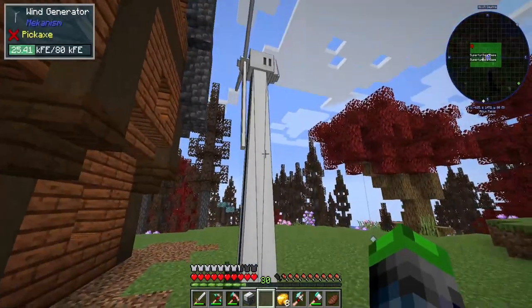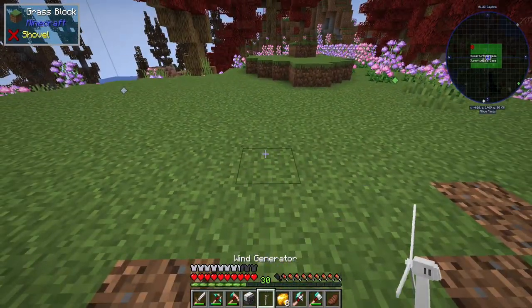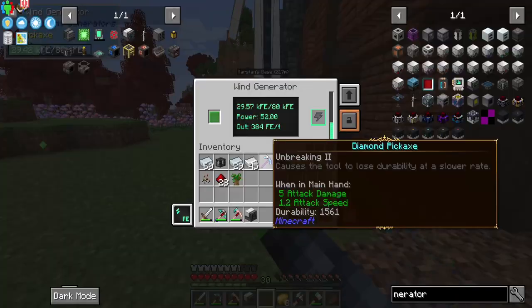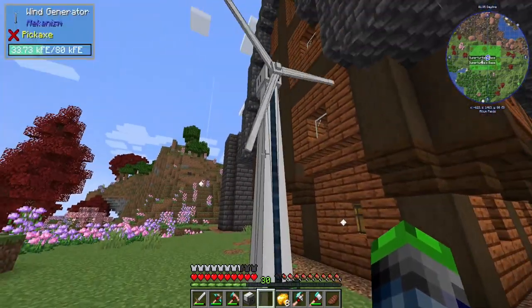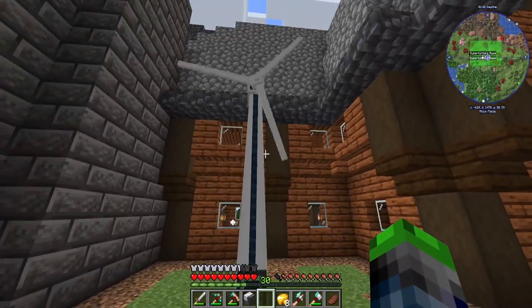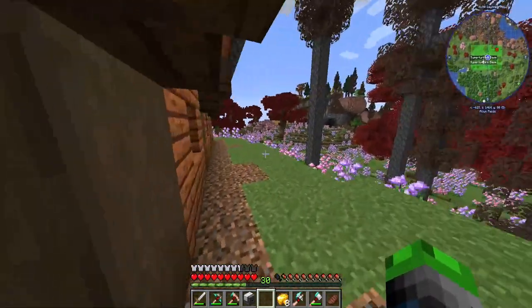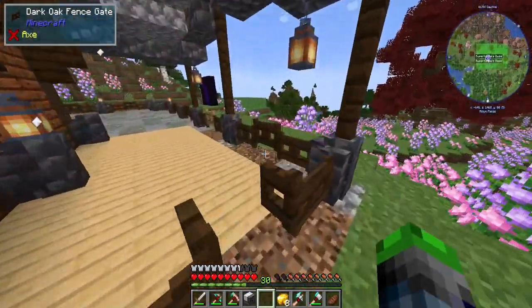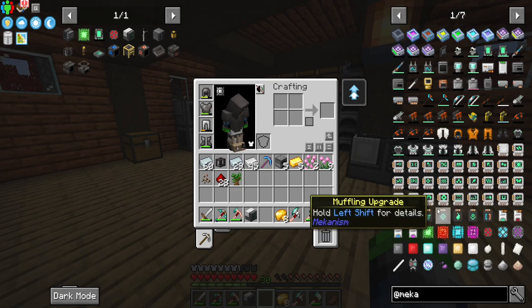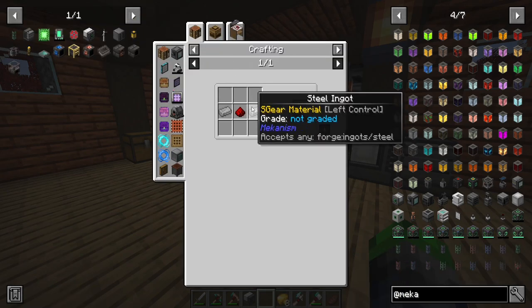I plan to put some more windmills over here. Generating 52 FE per tick. It's a little secluded but I like it. We're going to run some wire, so we need Mekanism cable — basic universal cable, which is made from steel. We need some coal to process the steel.